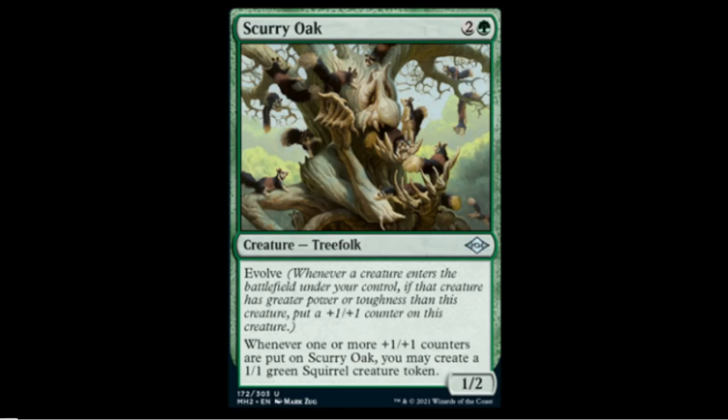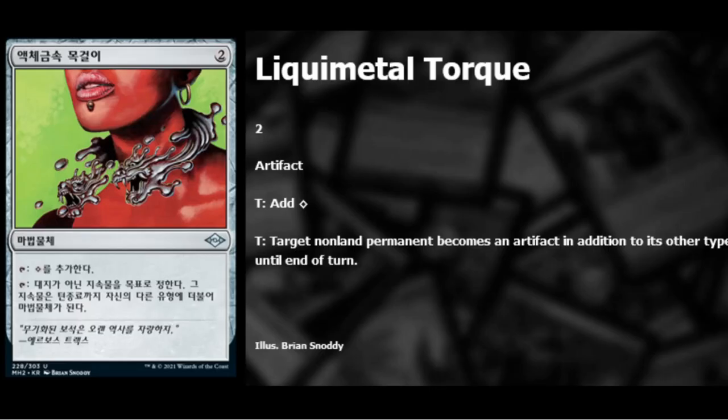Scurry Oak — two green colorless — a Treefolk with evolve: whenever a creature with more power or toughness enters the battlefield, it gets a +1/+1 counter. It's a 1/2, and whenever one or more +1/+1 counters are put on Scurry Oak you may create a 1/1 green Squirrel token. In a squirrel deck it's cool, but most squirrels are 1/1s so it won't evolve from them — three mana for a 1/2 won't see Modern play. Probably good in draft, star in EDH.